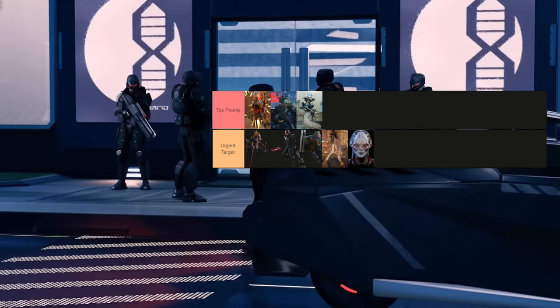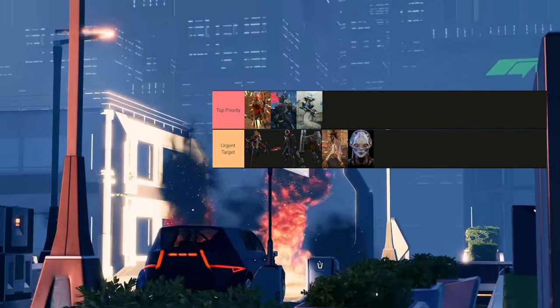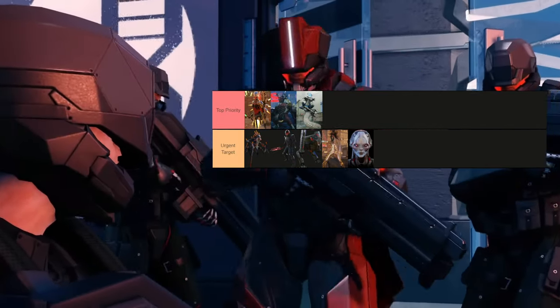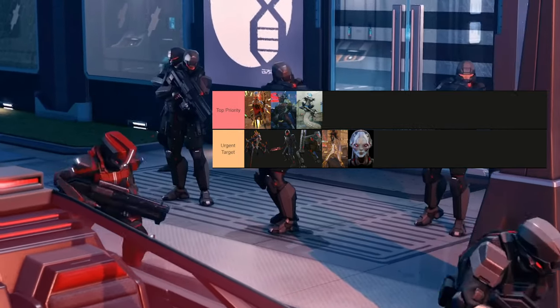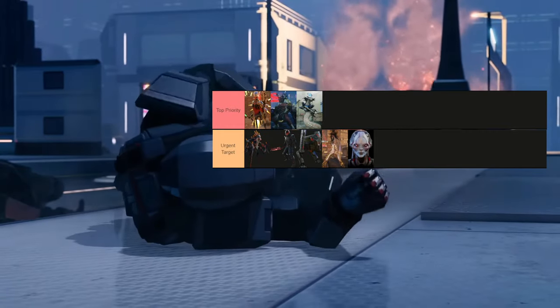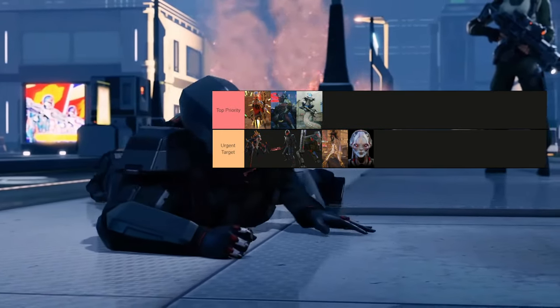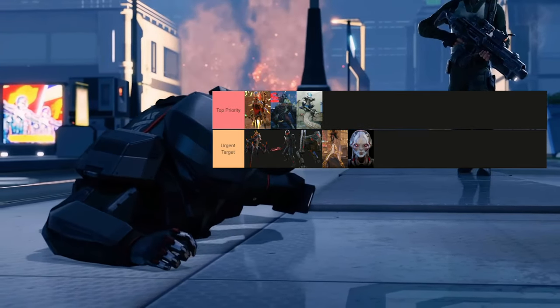Moving on to tier category number two — urgent targets. Urgent in my definition means you typically want to go for them first for one reason or another, and the selection here might surprise some of you. From left to right they become more urgent. The Chrysalids, in my perspective outside of the Rulers, are potentially the most urgent enemies to deal with.